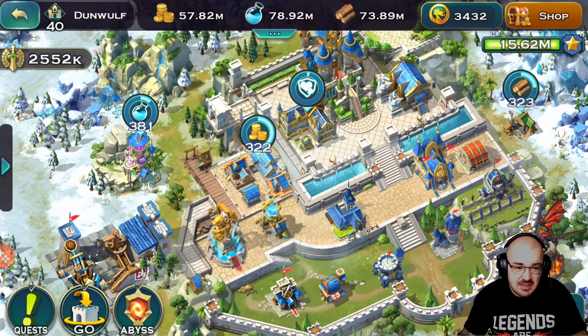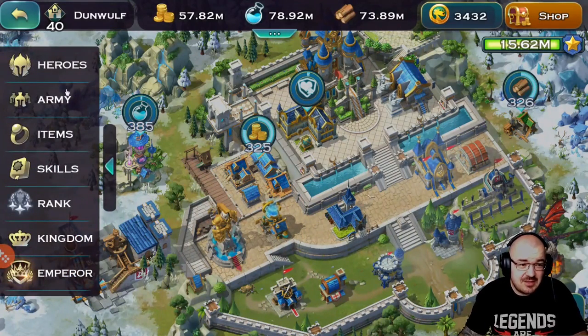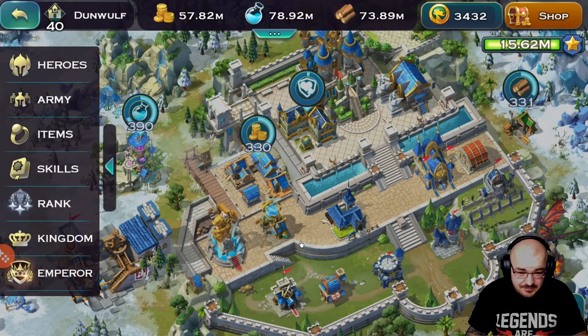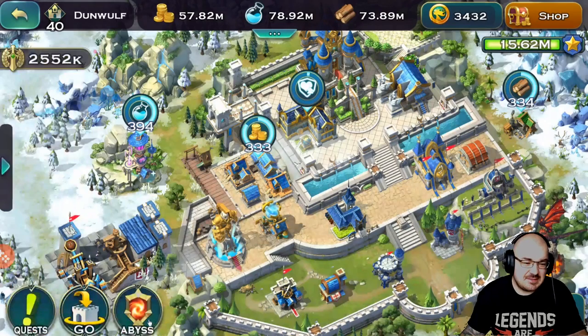Before I enter into the abyss, here is the most important tip of the day. If you are going to use heroes with summons — and there are only three important ones — you have to be human, because they benefit from the research. It's tested and approved: Avalon, Virion, and Elena all benefit from the human research, so you have to be human for the summons to perform at their best.